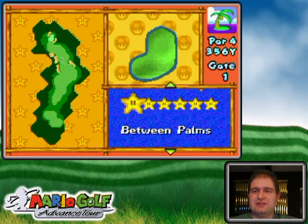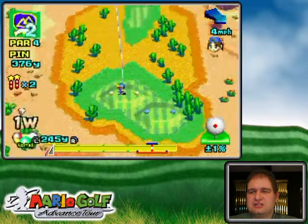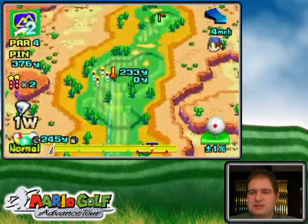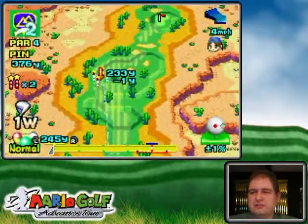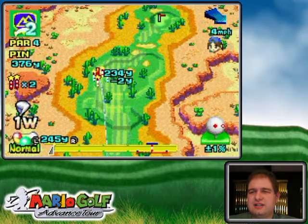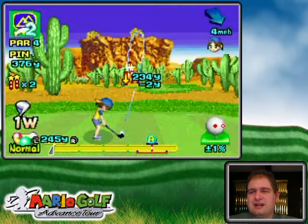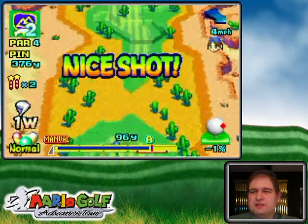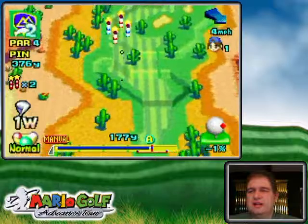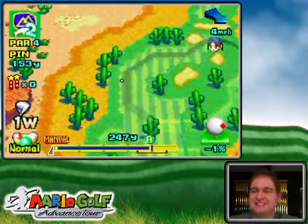Hello everyone and welcome back to the walkthrough going over to the Dunes Club. Now, Go-Go Gates — crisscross! What's this crisscross business? They're kind of like in an X formation — see how the red ones are vertical and the blue ones are horizontal. I gotta try and get through that somehow. I think this will work with a draw shot here, but if it doesn't I'll just restart the hole. Yeah, that works just fine.